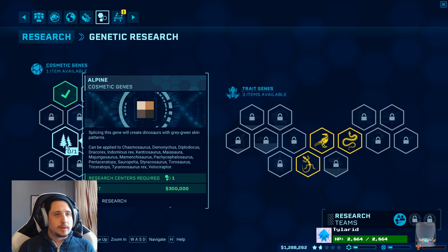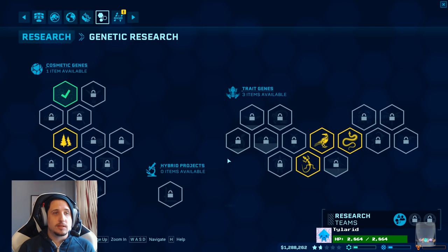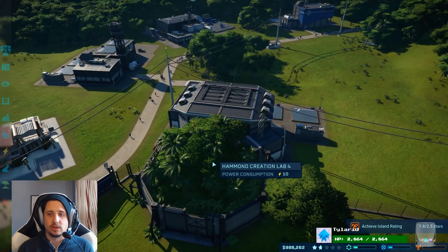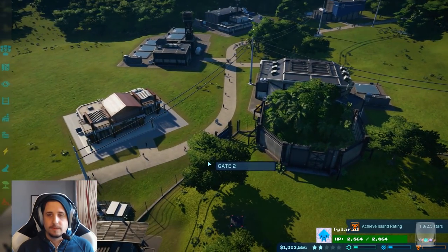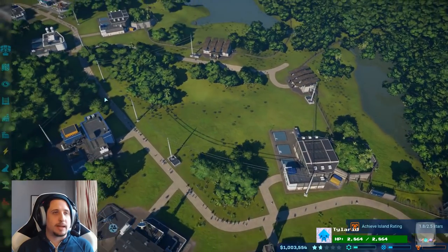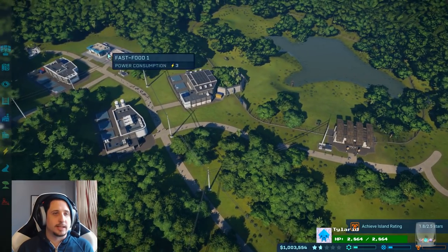Alpine cosmetic genes — we're going to research those. Heck yeah. Four minutes. So we'll make another Ceratosaurus in four minutes. I should put a gift shop near these guys. I put my first gift shop and food place over here. I guess that was a bad idea.